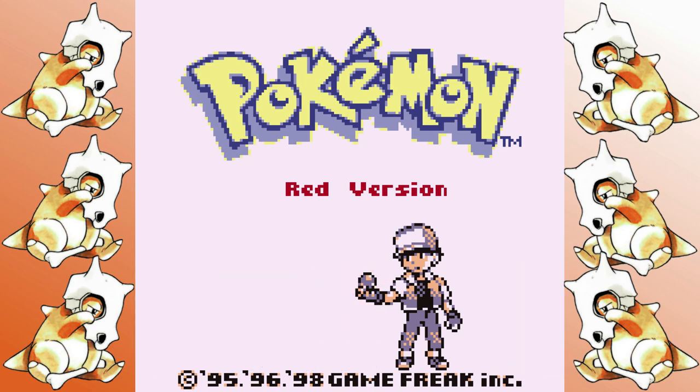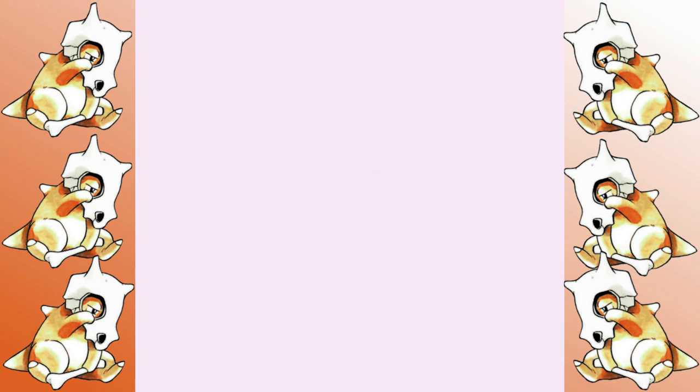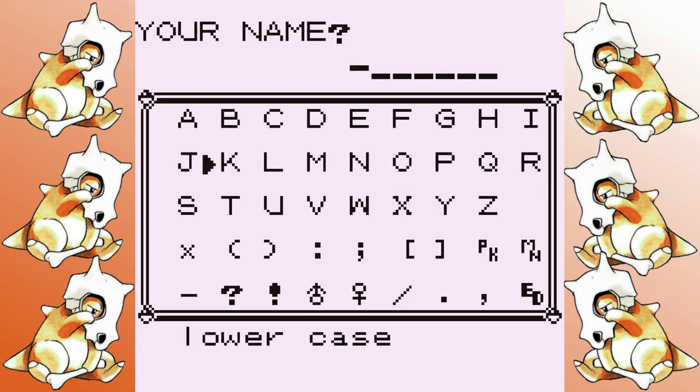Its base stats, at first they look like they're normal, but you have to take into account that Cubone has a very high 95 base defense, which means that its other stats suffer as a result, so it's not quite as good as you might think. It's got low speed, but that's kind of par for the course so far for us, so not too bad.